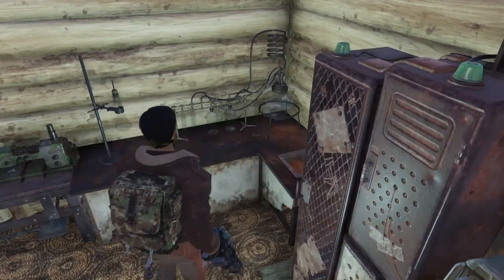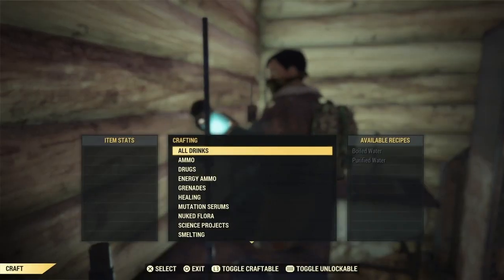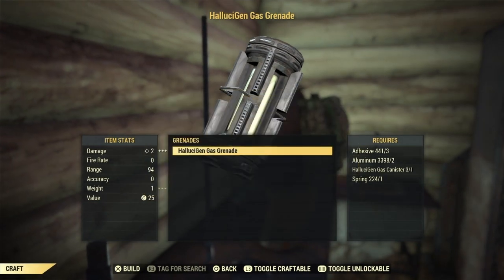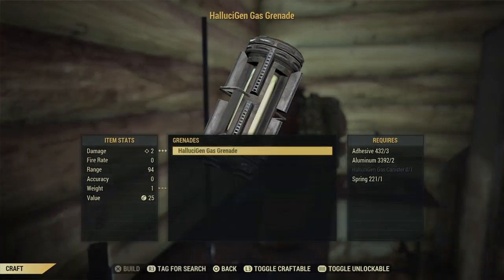If you then head home, go to a chemistry station — it is a chemistry station this time, not a Tinkerer's Workbench. Head down to grenades, find hallucinogen gas grenade, and once again try to pop these one by one to get double from Super Duper.